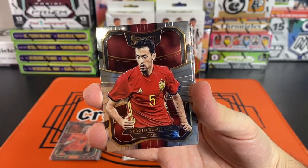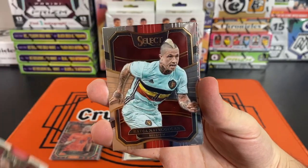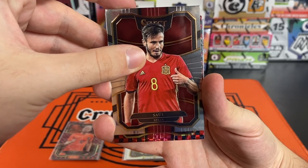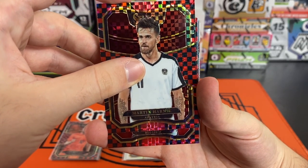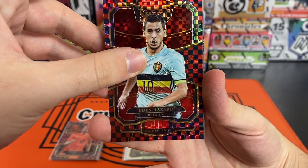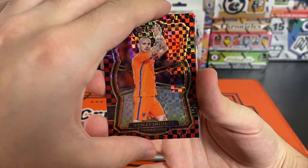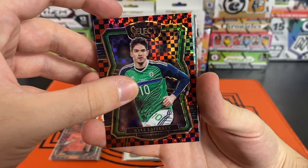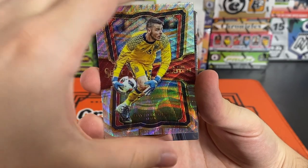Memphis Depay on the front, another Holland player behind him, a Gudmundsson, a Luongo for Australia, Jordan Henderson, Darlington Nagbe, Sergio Busquets, Sergio Aguero, Eric Dier, Sebastian Prodl. Coming up to the reds — our first red checkerboard is Austria's Martin Harnik, not really a big name. Belgium's Eden Hazard, who just today retired from international football — still a nice one. Netherlands again — Wesley Sneijder. And we got four reds here — interesting, only three per box — so we got an extra red: Northern Ireland's Kyle Lafferty.